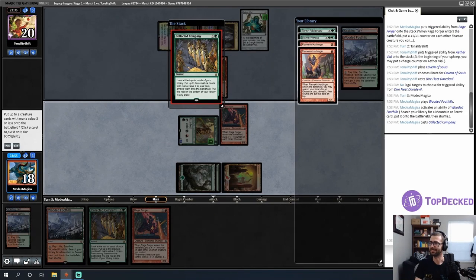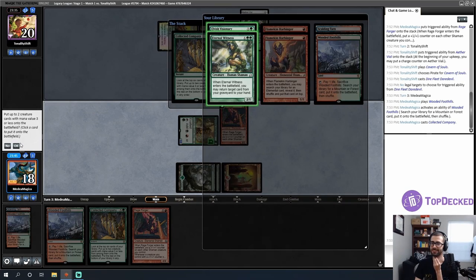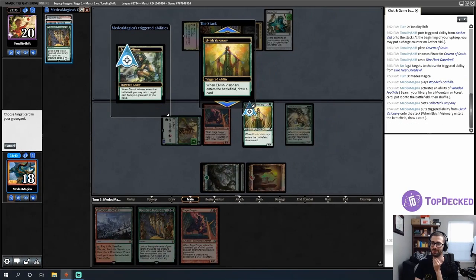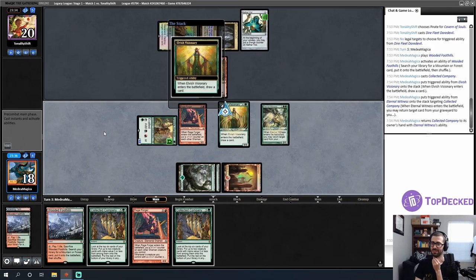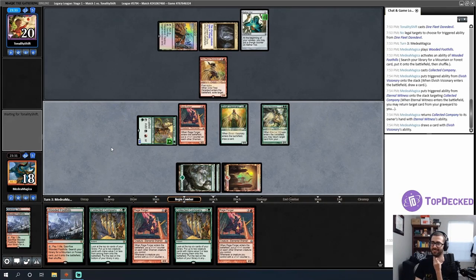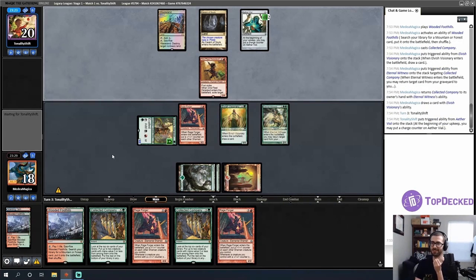I'm going to get an Elvish Visionary and an Eternal Witness off Coco here. I'll return the Coco to my hand — yes, draw a card — and that's a double Rage Forger! We are in business. Opponent's Aether Vial ticks up. Didn't expect round one to be dual tribal — Pirates versus Shamans — but here we are.